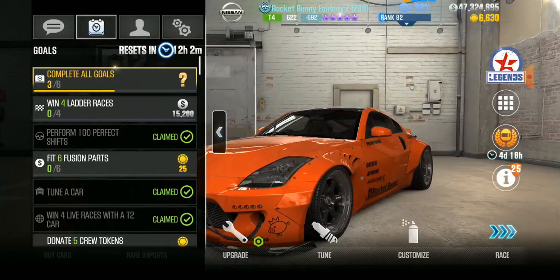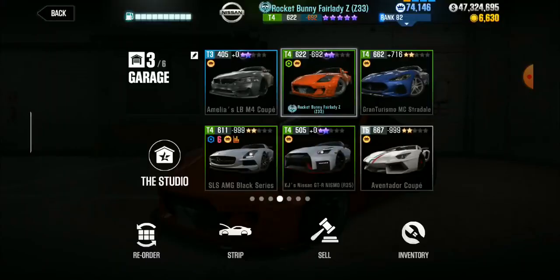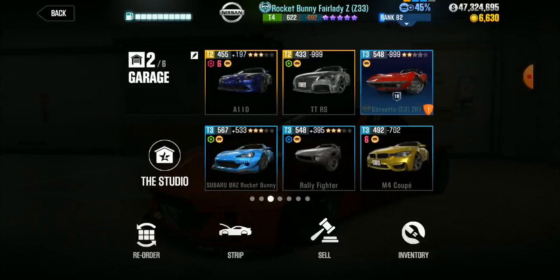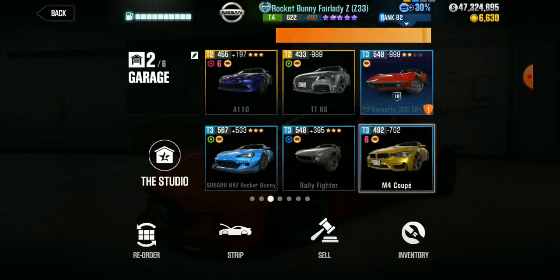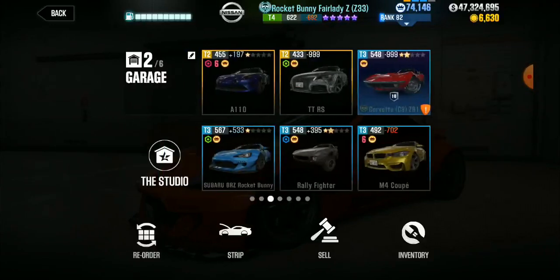Now we're going to go ahead and fuse six parts. The only thing I don't like about fusing all these things is that sometimes I want to use my fusions for different cars or cars I anticipate getting later on — like a BMW, for instance. This BMW right here is at 30% for RP bonuses, versus this one without any, which off rip is 45%. So it's a 50% increase. Racing with this BMW is definitely way more beneficial than the other one.